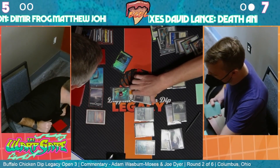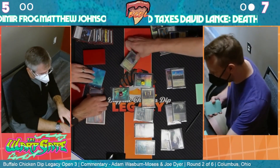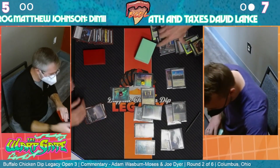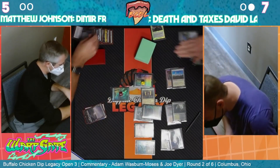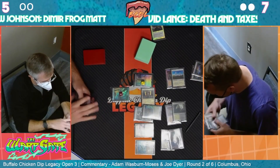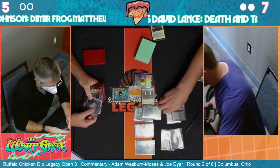He goes to combat on his turn, gets the Stoneforge Mystic, puts it into play. Sure, you don't have the Phantoml Blade - Kaldra Compleat instead. Destroy the creature. Oh man - that's a cool play! That's really really fun. Congrats to David Lance for showing us how it's done.